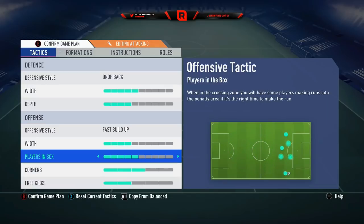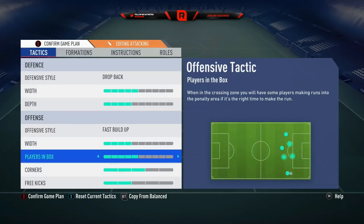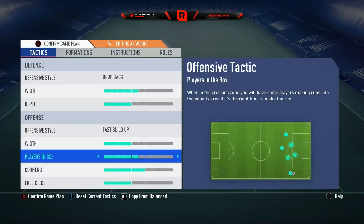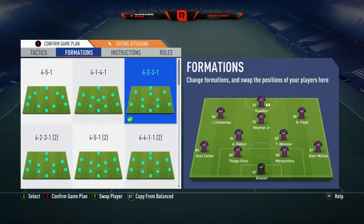I have plays in the box on five, corners on five, and free kicks — these don't really matter too much; plays in the box matters more than corners and free kicks. You just want enough players in the box to be able to cross the ball. Don't put it too high so that everyone bombards forward and you get countered, and nobody is there when you do cross it. Four or five is kind of where you want to be with plays in the box. So that is my team in-game.